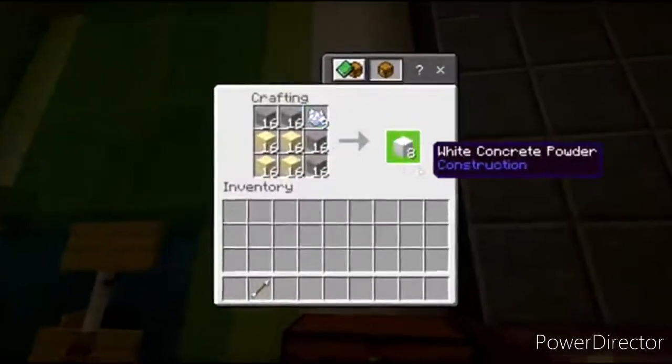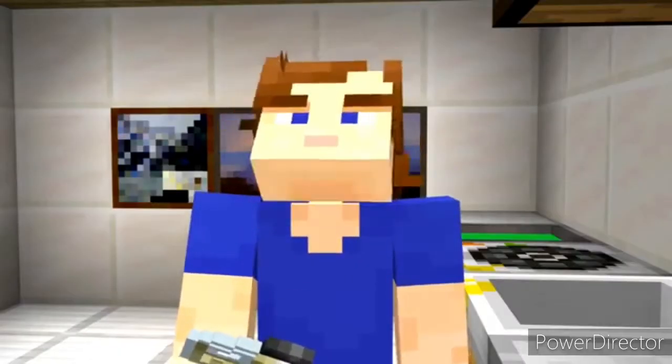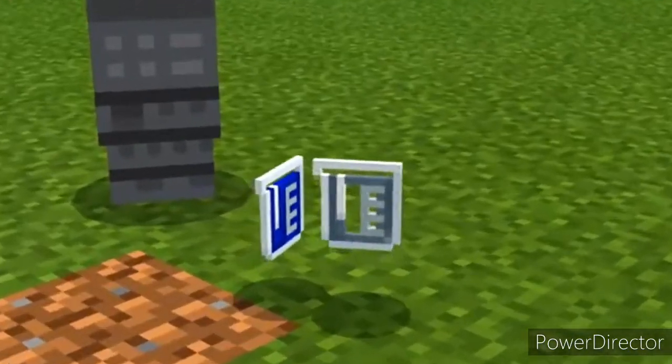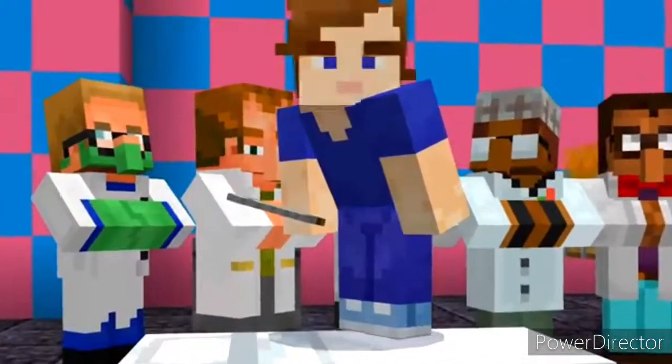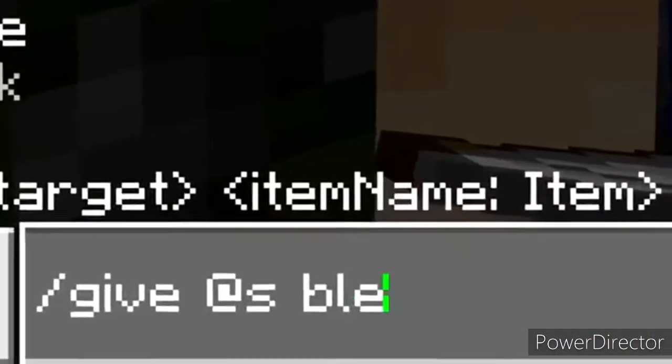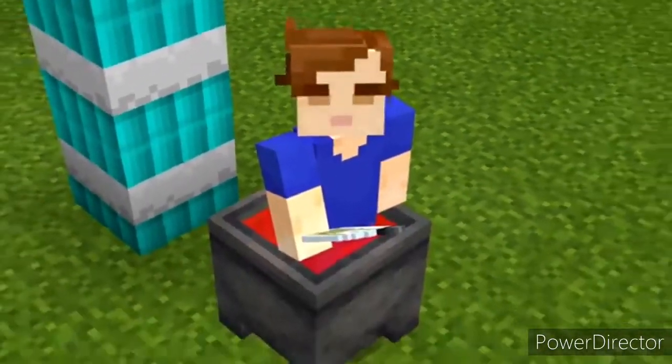Number twenty-six: bone meal can run out quickly when you're using a lot of white dye — why not make bleach instead? In Minecraft Education Edition, by combining water and sodium hypochlorite, you'll get bleach, which can be used to instantly turn any wool item white. Only problem is that you can't even spawn it in with commands. Bleach even works for removing patterns from banners instead of having to use a cauldron.